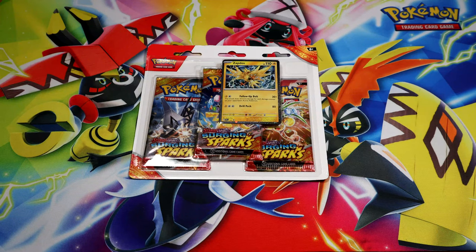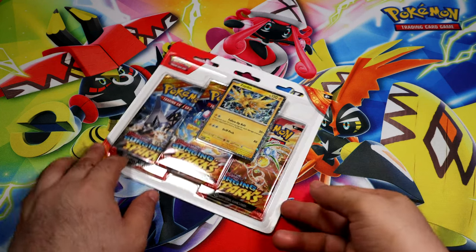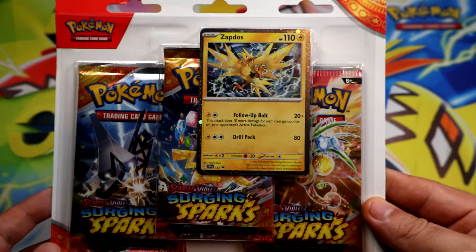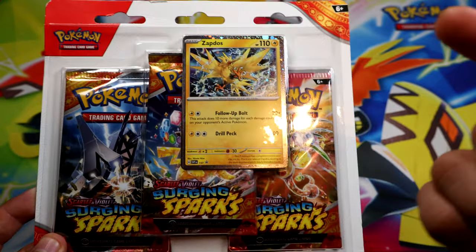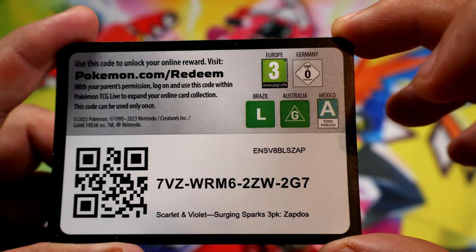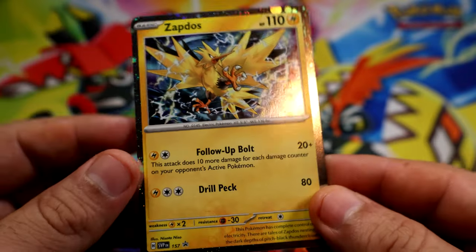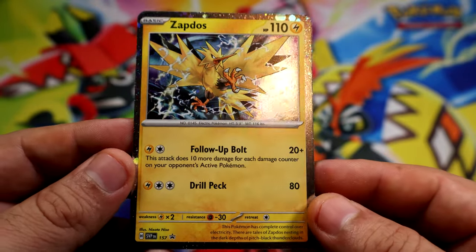Alright, here we go! We have a blister of Surgeon's Parks featuring a promo of Sapdos. Here's the code for the blister, and here's the Sapdos on the Cosmic Hollow.